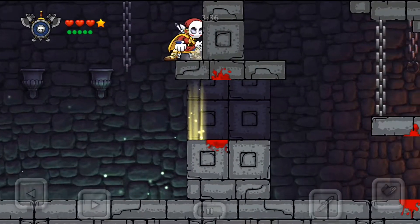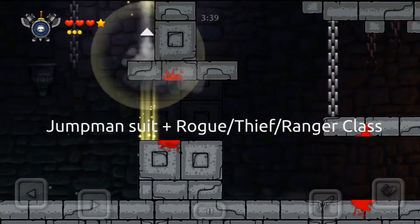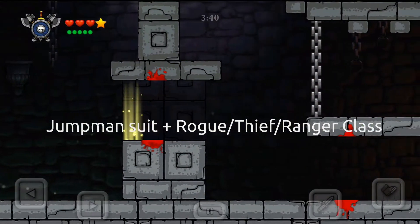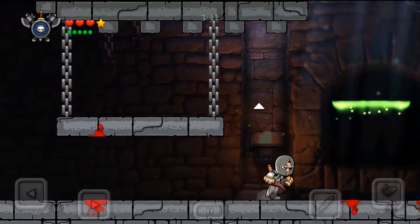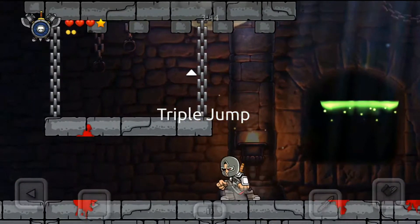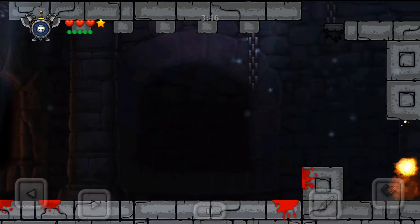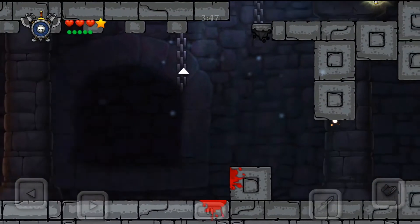First of all, you'll need a jumpman suit and rogue, thief, or ranger as a class. Then after finishing the boss, you just activate your special skill and jump over the first wall. Then you'll need to jump to another area after this one.